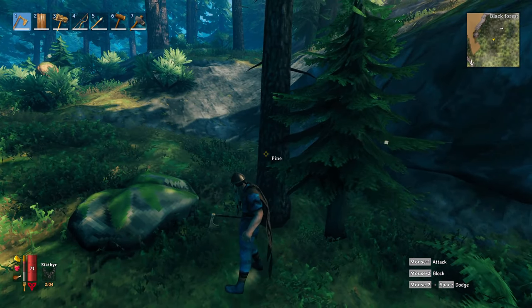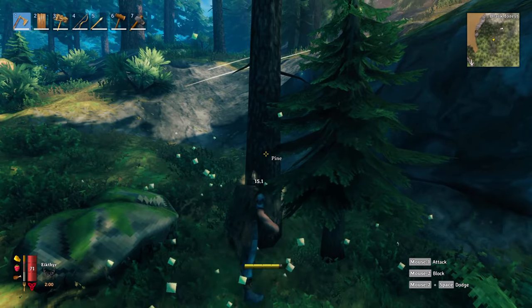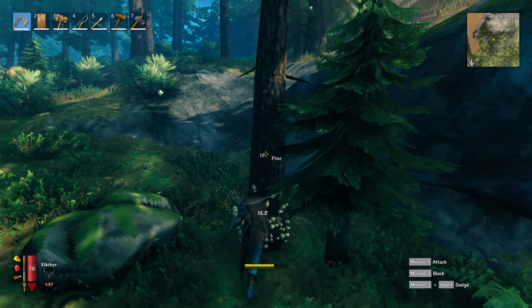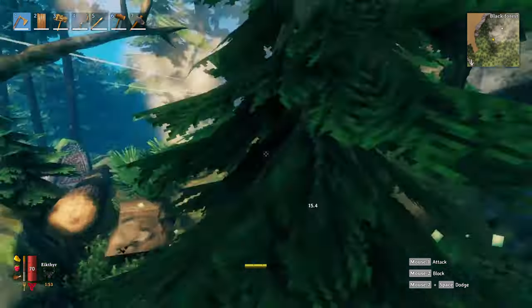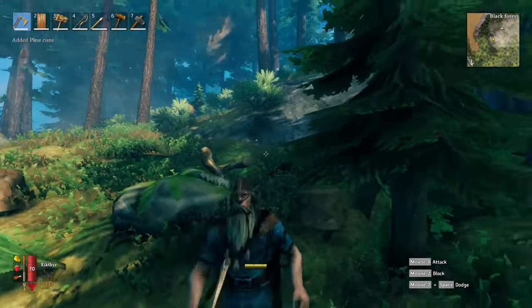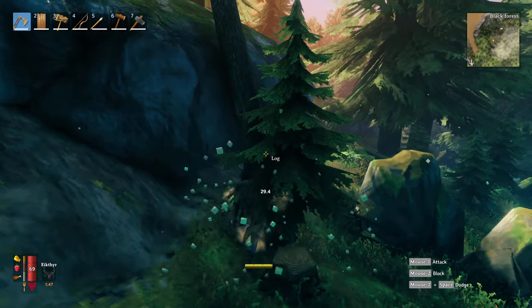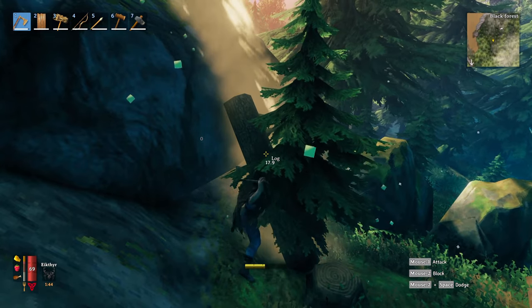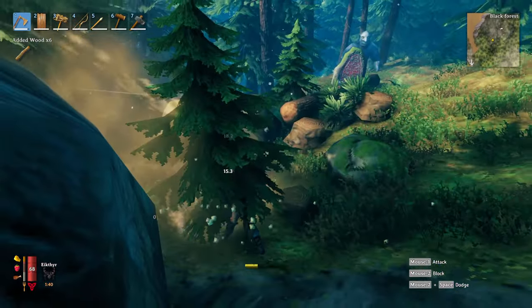After that we need to go to the Black Forest and find some pine. You need to chop it down because it will give you the core wood that you really need. When you're here, be a little bit careful because there are trolls around and some other baddies, and don't get hit by the tree as well. Chop the trees down and eventually you'll get some core wood. You need that for a bunch of things you can build, so it's always good to grab a bunch of it.